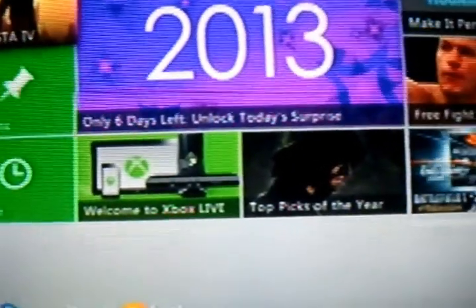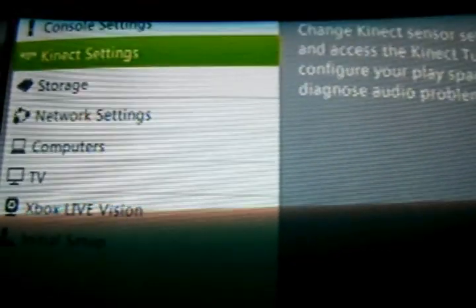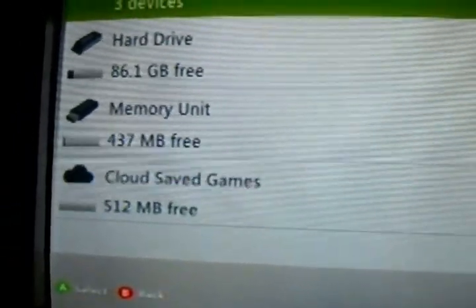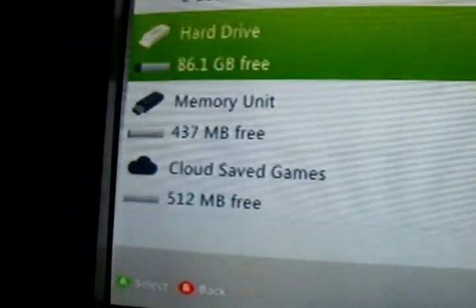First, what you gotta do is go all the way to your settings, then you click on system, and then you go to storage. Then what you want to do is have a flash drive in there because you're going to need it.